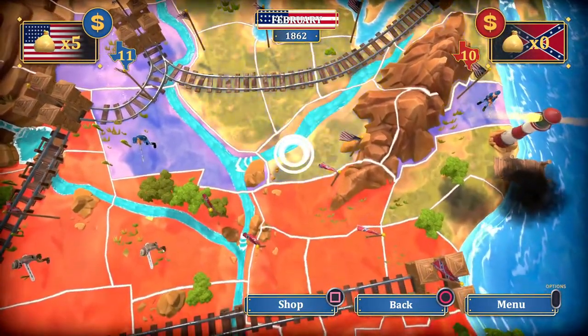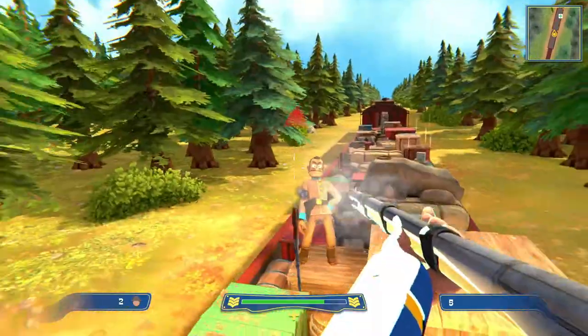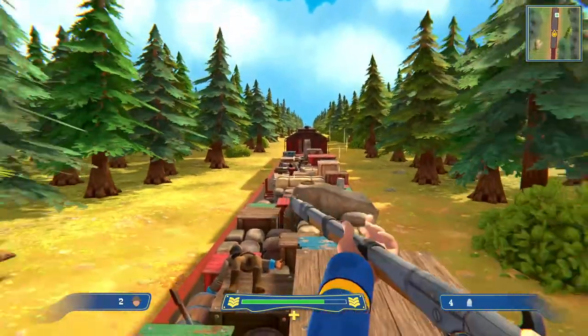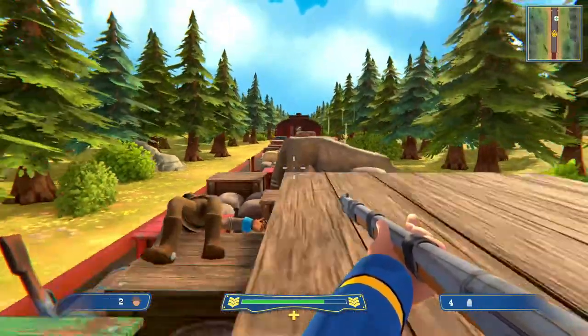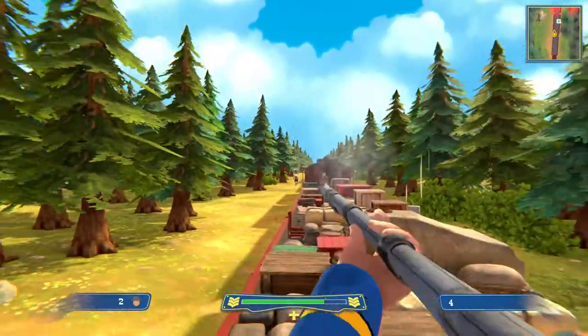If the enemy occupies a state on the railroad, they can attack your train. If they reach the engine, they win your money. But if you defend yourself, your money remains yours. You can do the same thing to the enemy — if you occupy a state where their train goes, you can attack their train.